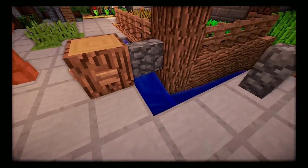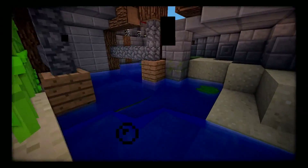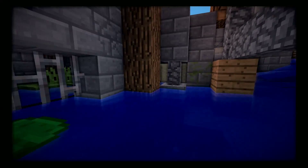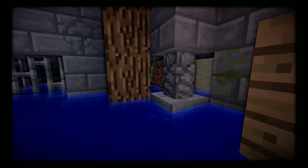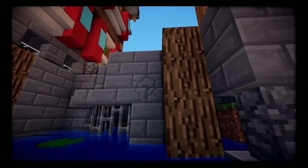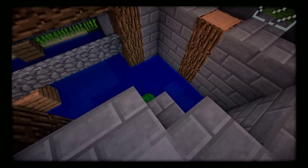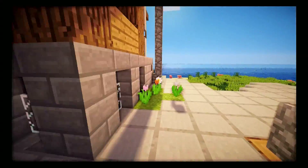Over here I have a water channel that goes down and drains out of the city — it looks like it goes into a sewer system. I added some randomization with mossy stone and cracked stone, which looks really awesome. I need to add some fences here though so people don't fall in.